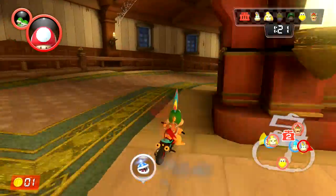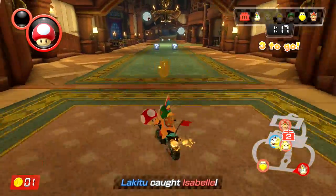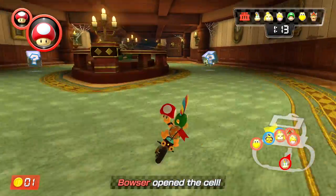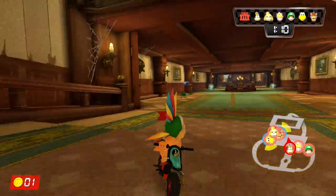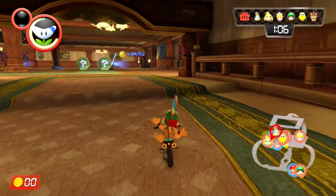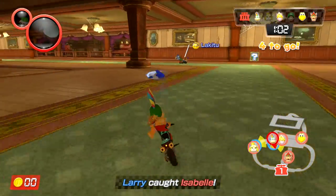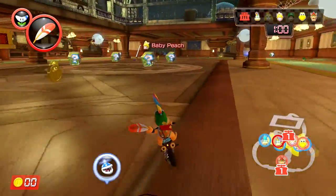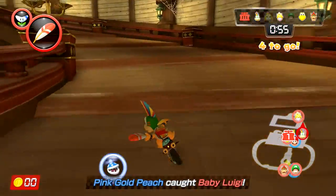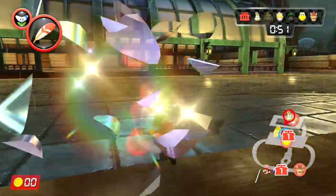I think this is also one of the brand new modes that's never been in a Mario Kart before. I'm gonna plop that behind me - maybe I can get a few people. It's really hard to tell what's going on though; it's a little wild at the least. I keep forgetting to do it - if I find a cage, I need to try to unlock my friends.